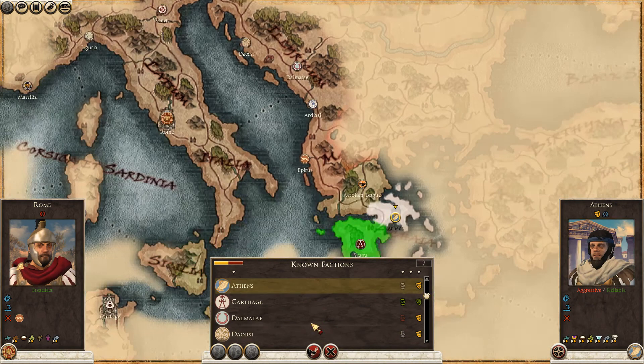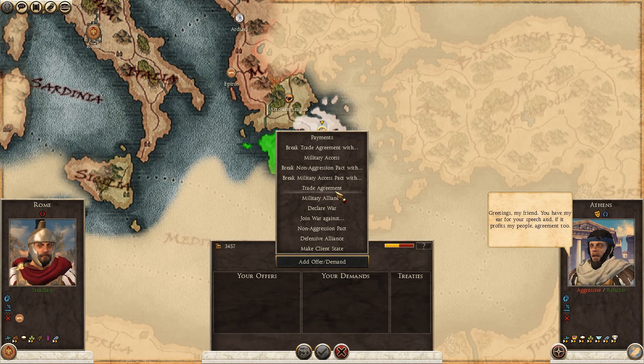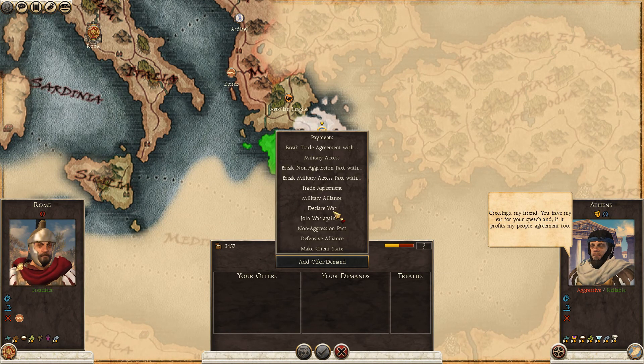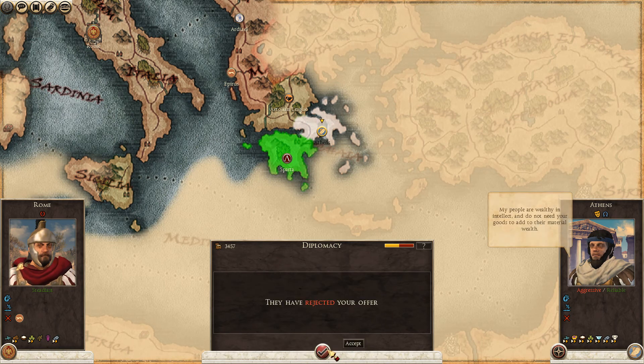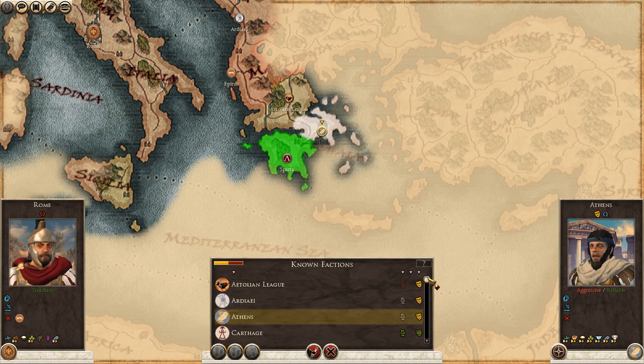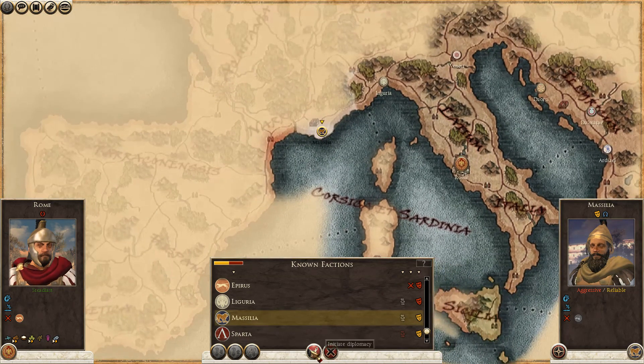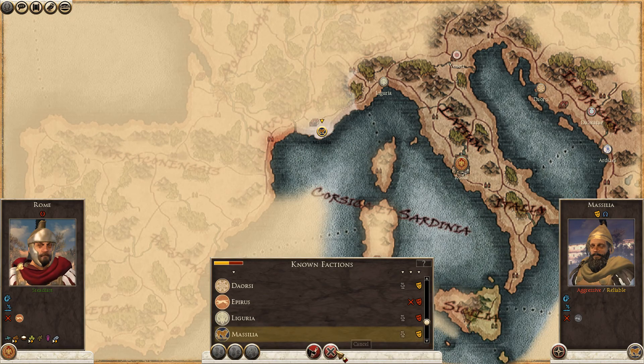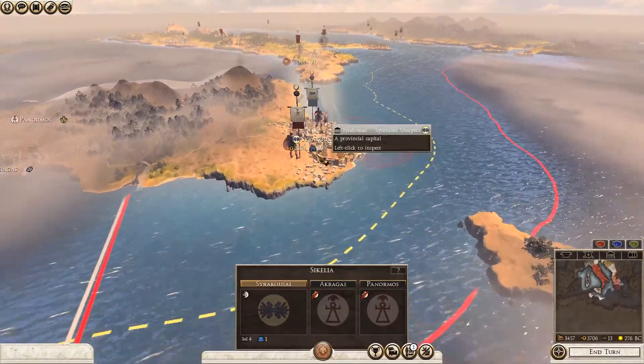Come on Athens — Athens is always a good shot. Greetings, my friend. 'My people are wealthy in intellect and do not need your goods.' They might like us, but no deal. At least no one actually wants to attack and kill us. Right, so we've got our general here.